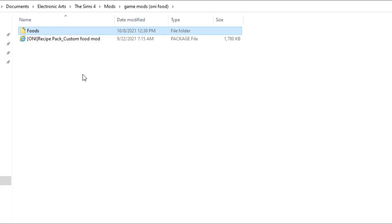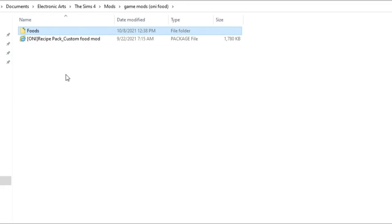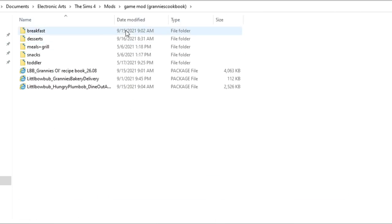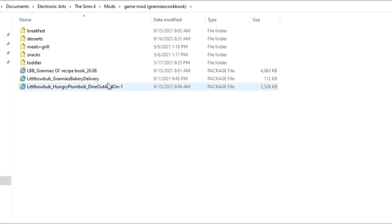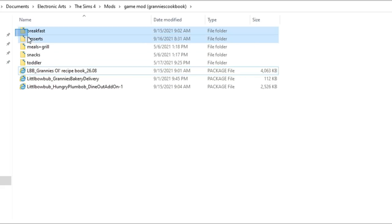I only go one sub-folder deep in my mods folder — I never put a folder inside another folder. For Oni's food I just placed everything in one sub-folder since I don't have a ton of recipes, just the things I really like. I label it simply 'Foods' because this will likely be the main mod that gets updated, so I can easily delete and replace it. For Granny's Cookbook it's a bit different — I have everything separated by breakfast, desserts, meals, and snacks.